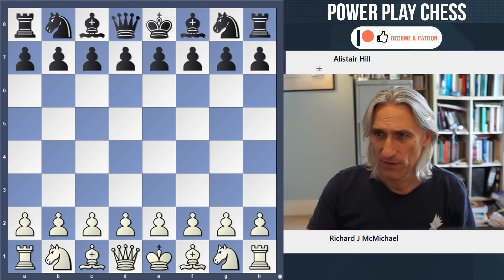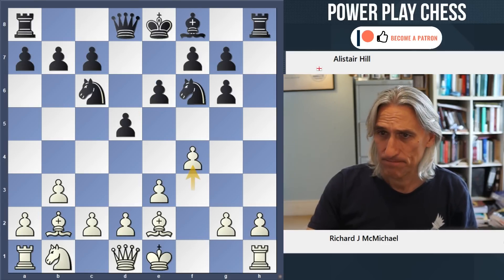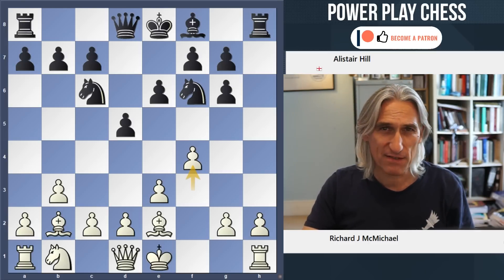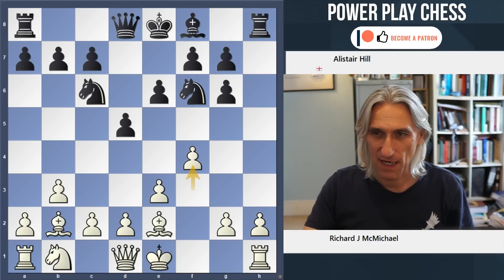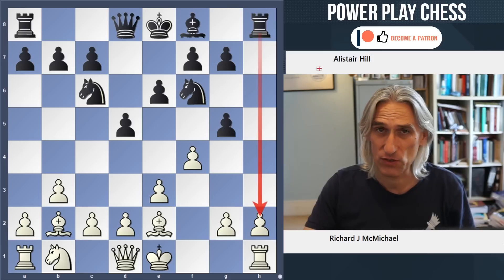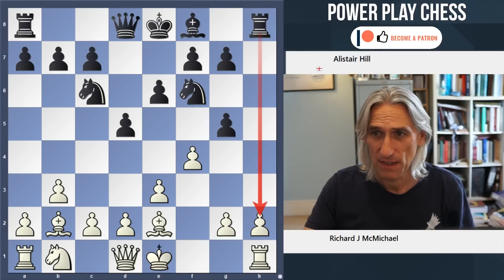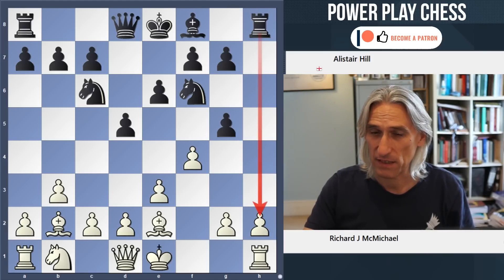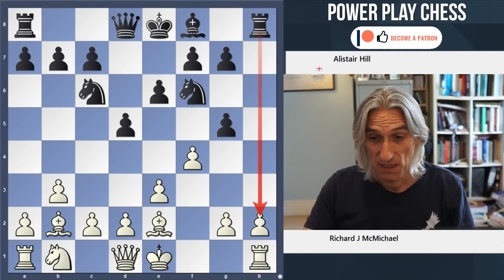And then we have Ali Hill with black and he played a barnstorming kingside attack here starting with g5. This just opened up the kingside - the h5 was already open - and he carried out a really nice kingside attack. That was also an excellent game.